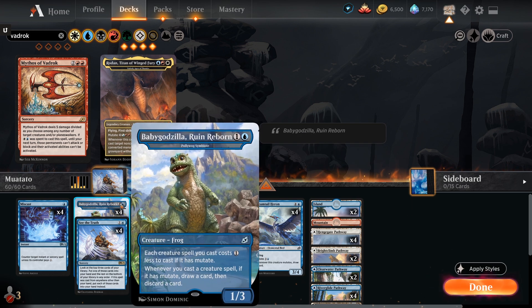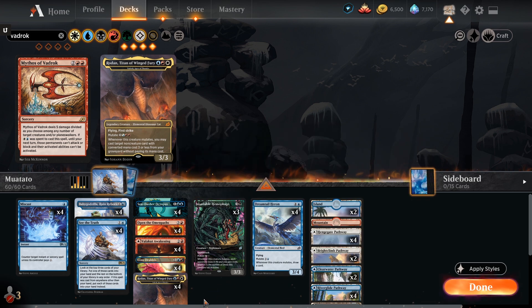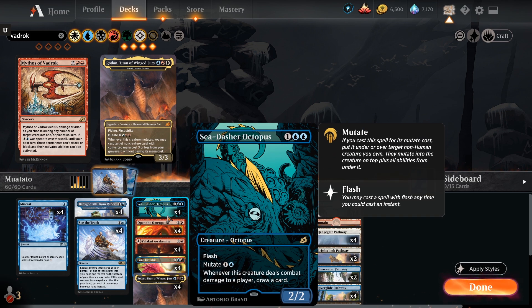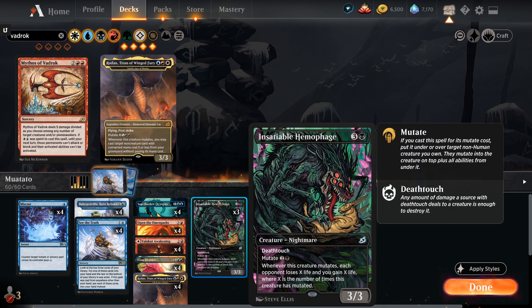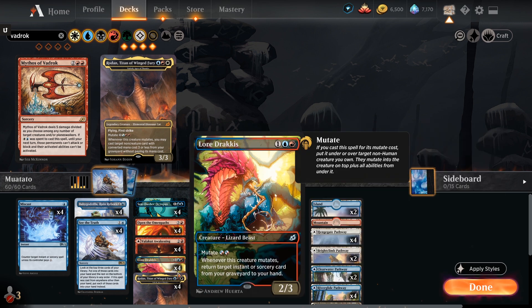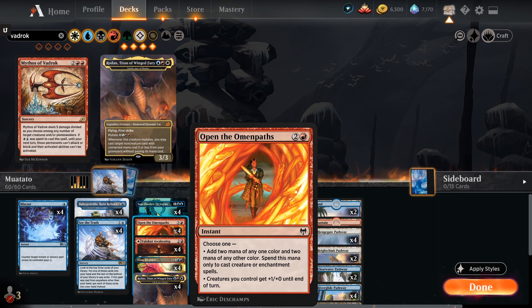So once we've got that Vadrok in, we can mutate with a Lordrakis - it'll trigger the Vadrok side again - which allows us to Omen Paths, generating four mana again. We loot and card-draw our way through the deck. Eventually after playing all of our mutate cards for free, we also have See the Truth in here - I'll get to that in a second.